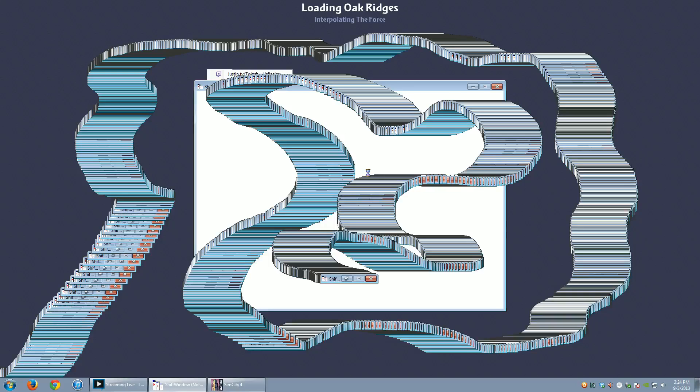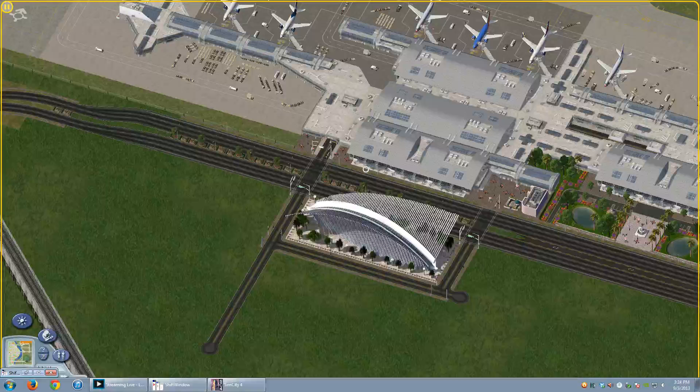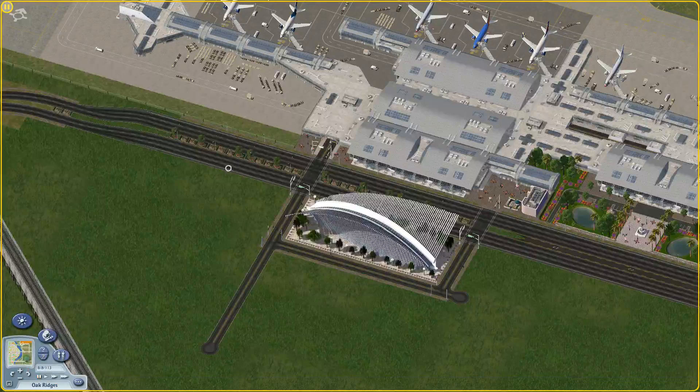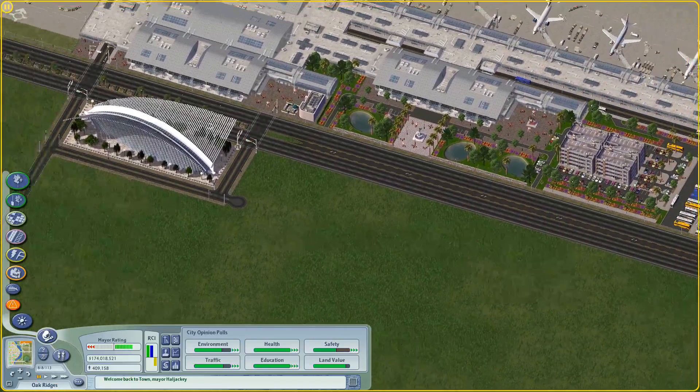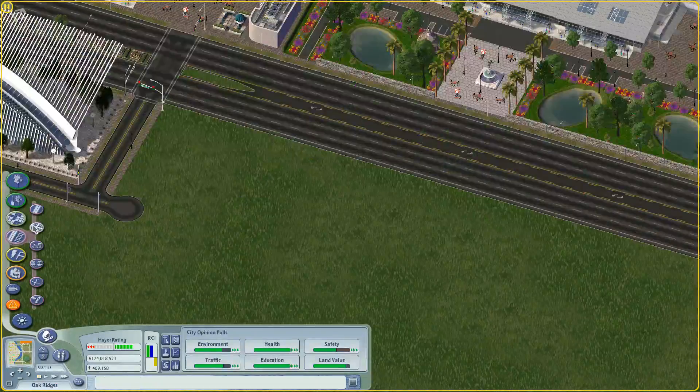I'm going to be continuing right where I left off, building up the airport infrastructure. In the last part I built a multimodal transit station right in front of the airport - that's it right here. So I'm going to be working on putting in basic services and other things that are needed. Let's start with a fire department and stuff.